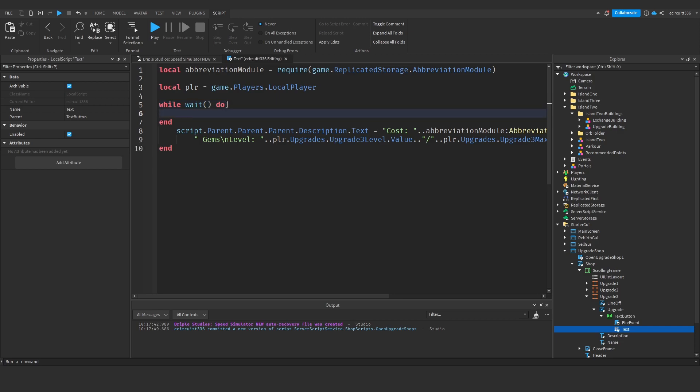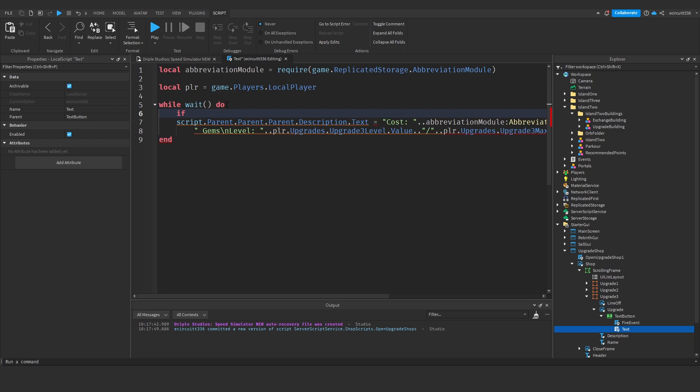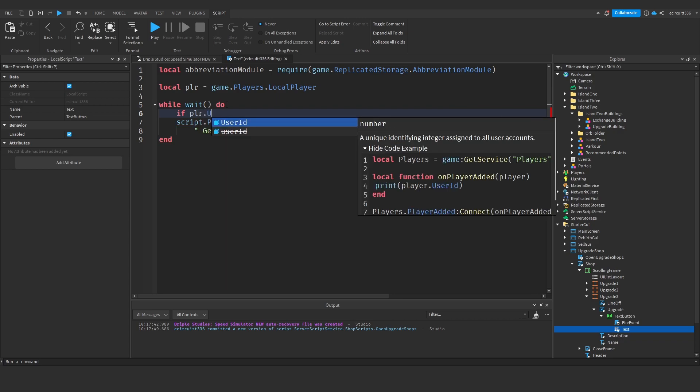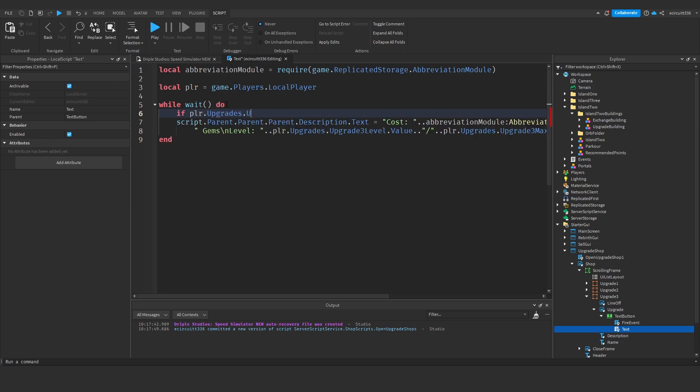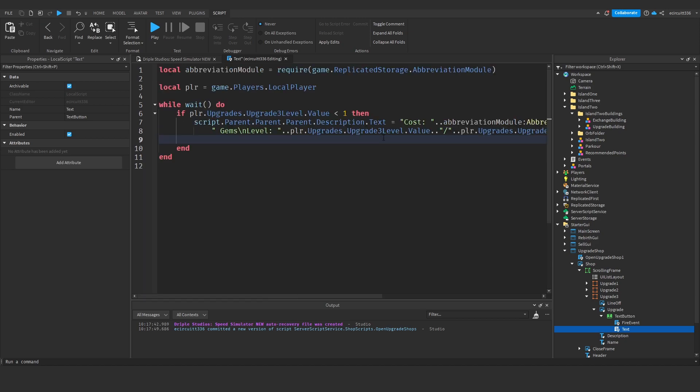In the while-wait-do loop, we're going to add an if statement. We'll say: if player.Upgrades.UpgradeThreeLevel.Value is less than 1 — so at level zero we have one button, at level one we have two buttons — then we use the existing code here.